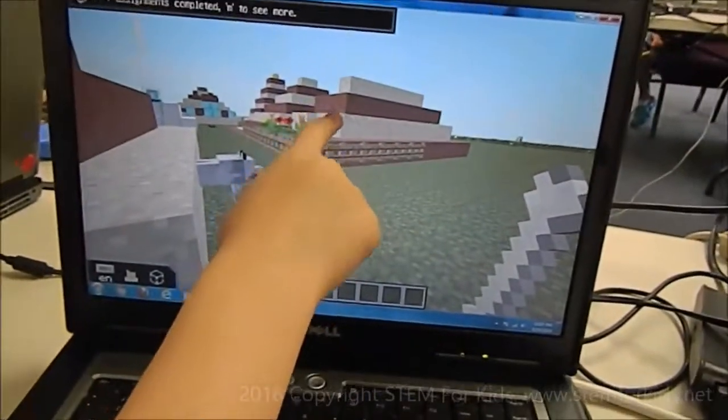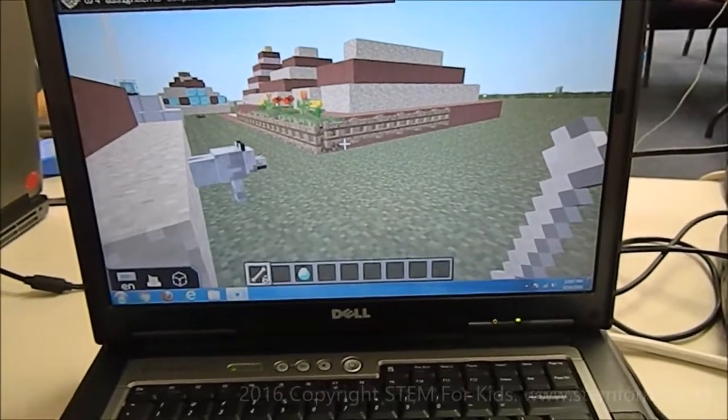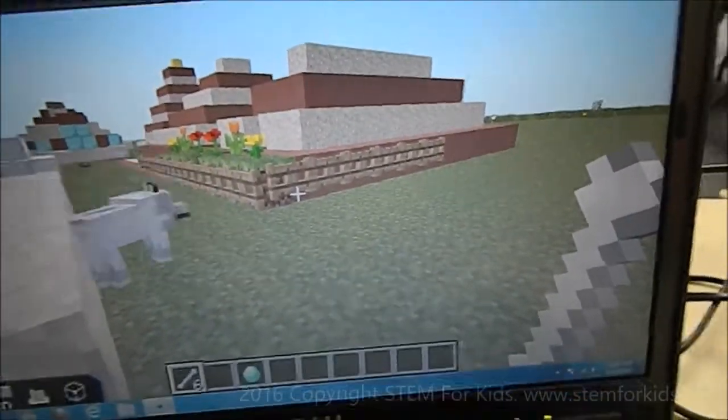Where's your pyramid? Right there? You want to get closer to it and show it off? Actually, I think that's good because I want the cool angle so I get the flowers. I see all the flowers. And you have like a little fence ladder thing. That's pretty cool.